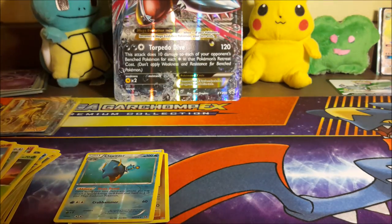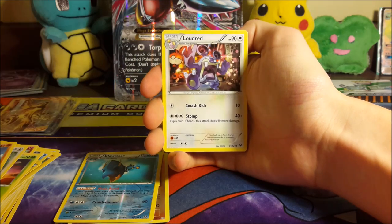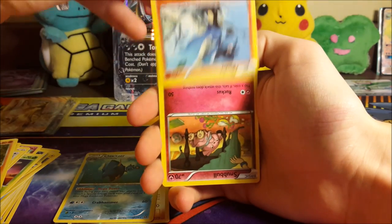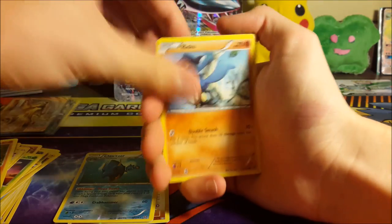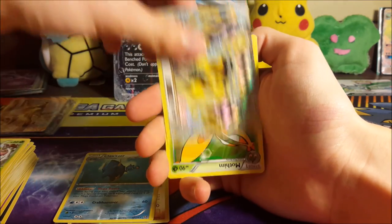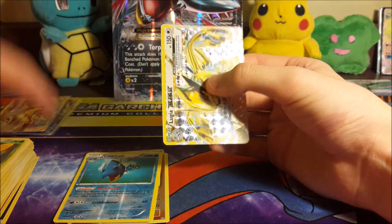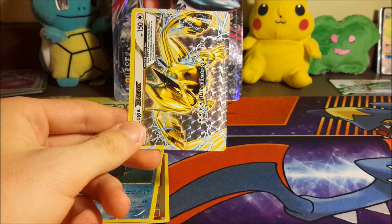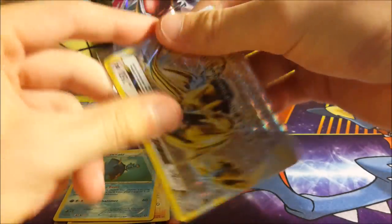We already pulled a BREAK so whatever we pull now is just extra. We got Loudred — trying to get the camera to focus a little bit better. We got Wormadam, Pupitar, Bronzor, Burmy — oh yes, two BREAKs in a row! You guys can let me know down in the comments if you've had this happen lately. We get a Lugia BREAK right after our Talonflame BREAK, which is pretty awesome — a little bit of a change in luck there.